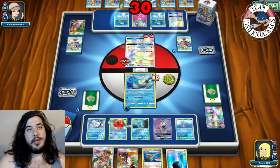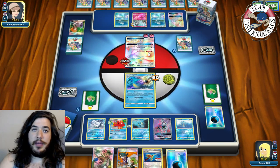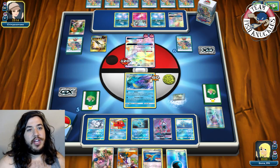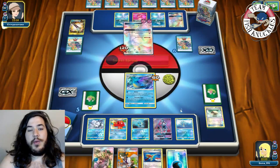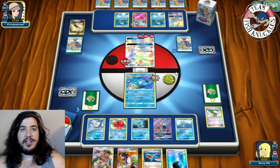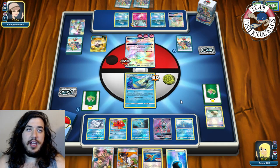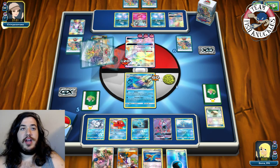We're setting up nicely for the Espeon play. We can't knock out Gardevoir next turn no matter what, which is unfortunate. Opponent's Field Blower removes the Floatstone from our bench Octillery — kind of annoying. Secret Spring attaches one Fairy to active. If opponent doesn't have Rare Candy Gardevoir or Kirlia we're going to knock out that Ralts on the bench.